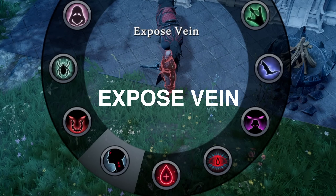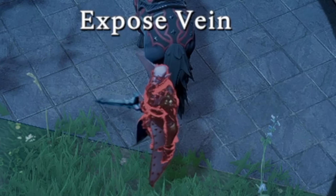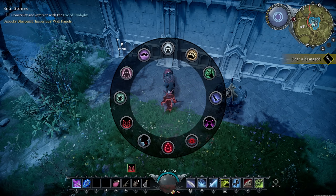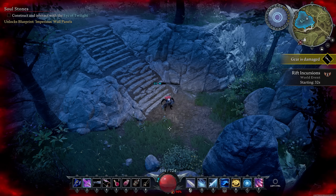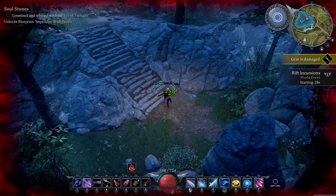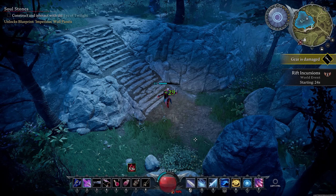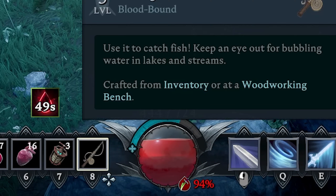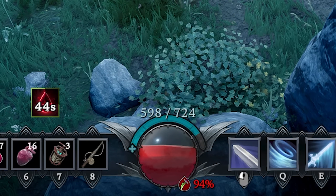Next is exposed vein — you can expose your vein to a friend and give them half of your blood bubble. Then there's blood mend, which is your free heal out in the wild. Use this ability and your character floats in the air while health comes back in. Be aware though: it drains your blood bubble very fast. If you have really good blood, try to refrain from using blood mend when possible.